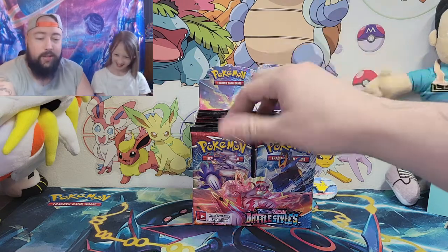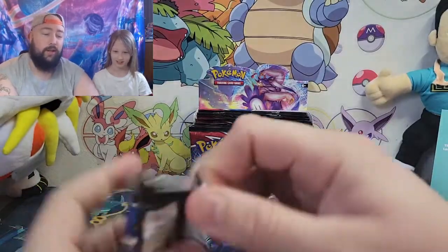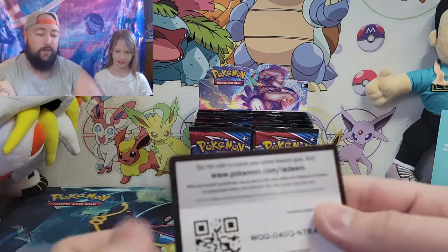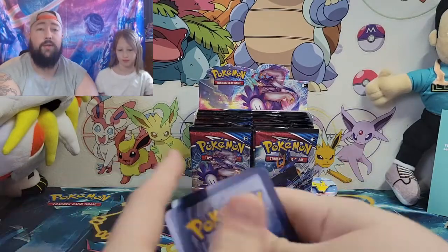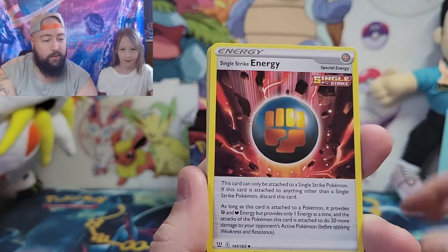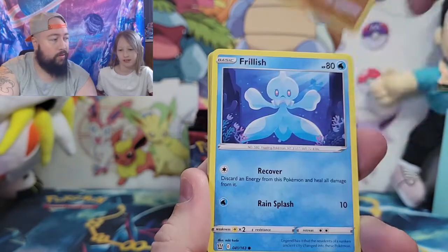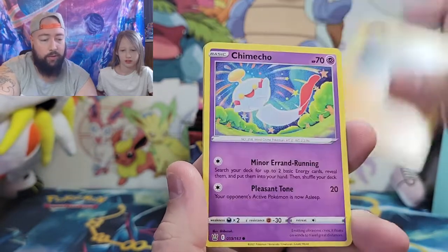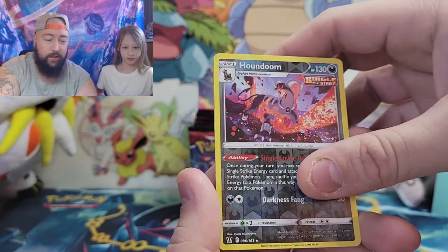Let's go ahead and get into it. I'm going to go ahead and go — I'm still looking for that Train, I'd love to get it. I know Battle Styles isn't everyone's favorite set but I still enjoy it. Here's a code card for you guys — remember I do not keep them, I give them all to you. Lightning energy, Level Ball, Single Strike energy, Luxia, Cubane, Frillish, Blood Bug, Roly Coly, Chameka.